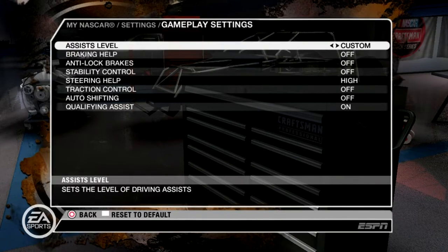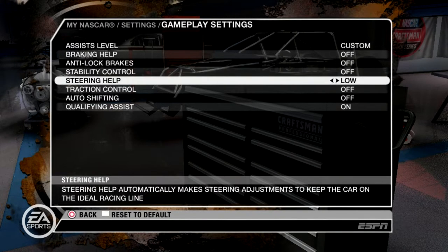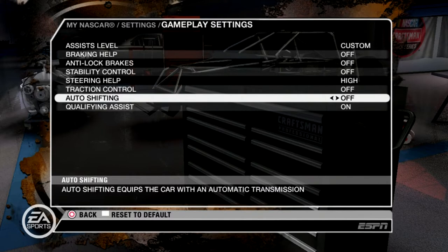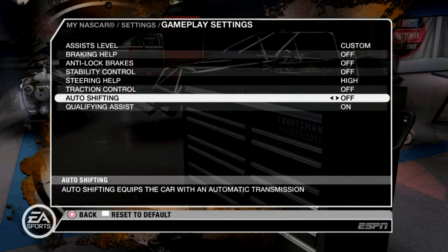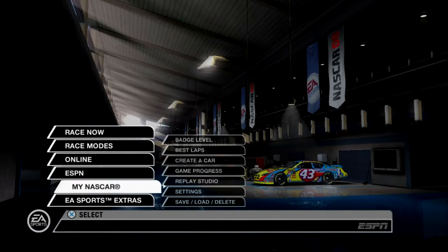This is exactly how I have everything set up. I have no braking help, no anti-lock brakes, no stability control. I do keep steering help on high — I don't think it affects anything, maybe it could. You do want traction control definitely off. And then a very important thing, especially for the first method I'm going to show you, is you want auto-shifting turned off. You want to be on manual shifting, not automatic. This is really going to help for the type of blowover I'm going to show you first.